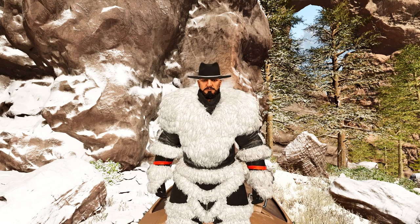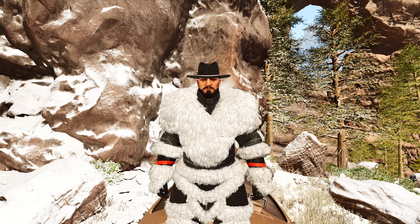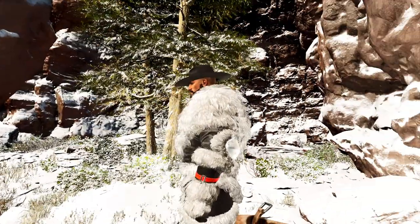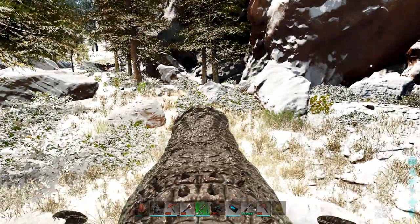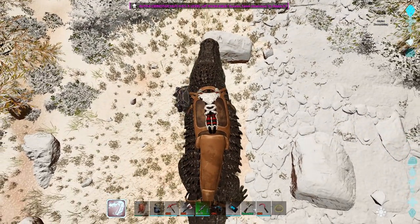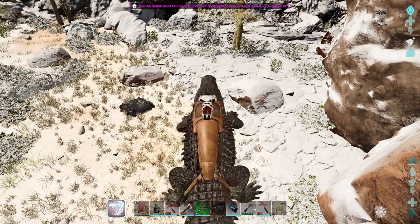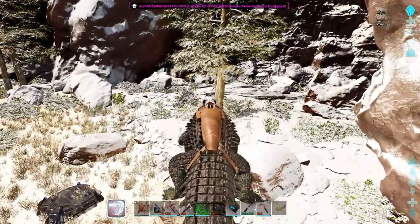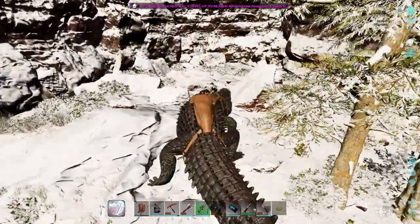Hello everyone and welcome back to a brand new episode of ARK Survival Ascended on the Center Ascended map. We are back and we're outside the south snow cave, and we're gonna go explore it today and hopefully get the artifact. We got our fur armor on — the GDG edition — thanks to Gunner's awesome stuff. And thankfully Novi put an awesome teleporter in front of all the caves that we need to go explore.